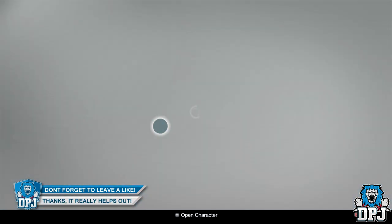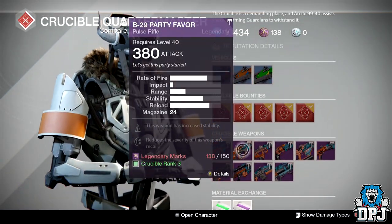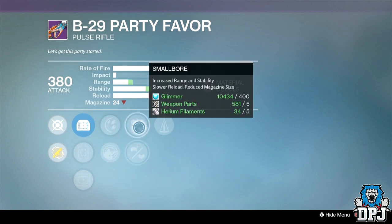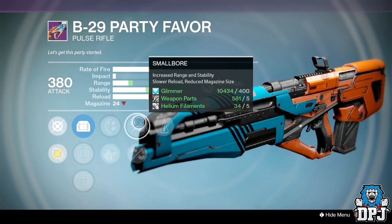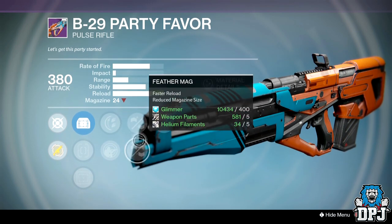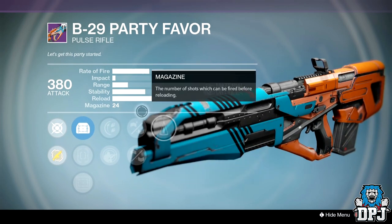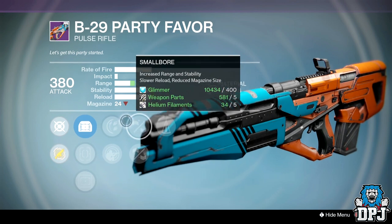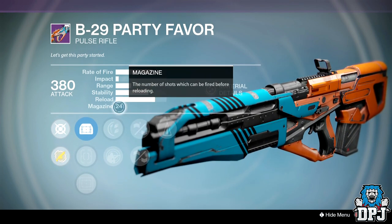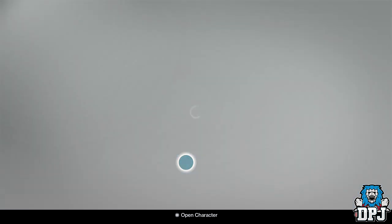He hasn't got anything else that decent. I was going to say take a look at the Party Favor, but after having a double look, both perks reduce its ammo size, which is pretty bad. It does have two stability perks — Rodeo and Counterbalance — but the magazine is already ridiculously small at 24, and it shoots so quickly you burn through them. I'd probably give that a skip.